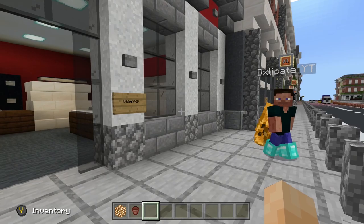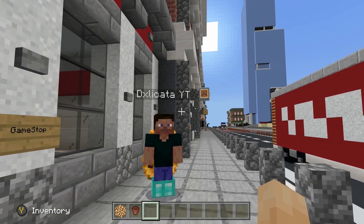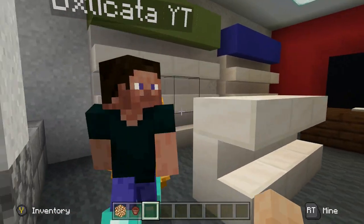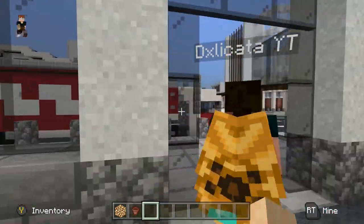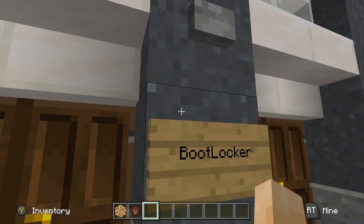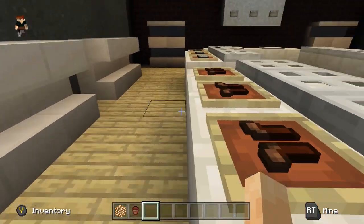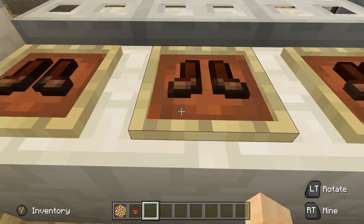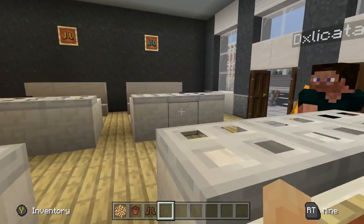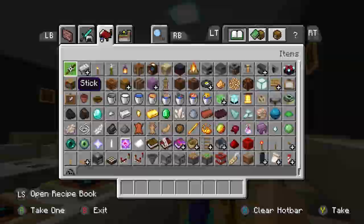Oh look at this - it might be a Coca-Cola truck! It is a Coca-Cola truck. And a GameStop truck - all the shelves are empty, Black Friday has hit here as well. We'll have to come back on a less busy day. Boot Locker - is it a knockoff Foot Locker? Let's have a look inside. Oh - you can put item frames on the floor now, that seems to be quite a new thing. I need to implement that in my world! Those shoes are snazzy - a bit out of my price range though.